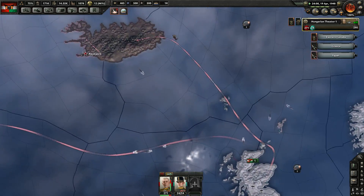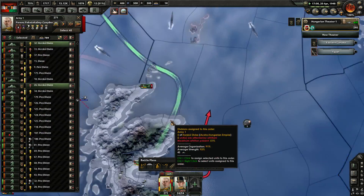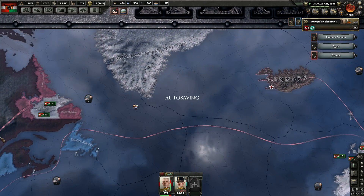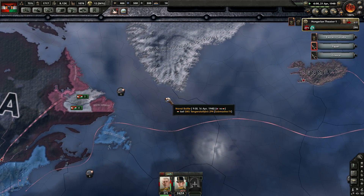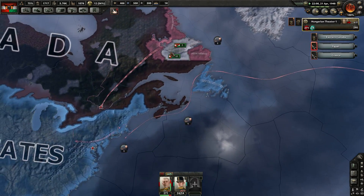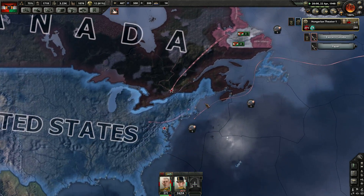These guys will just stay here and hold the canal. The Japanese can do whatever they're going to do. We should have some guys on the way up — these five are nearly in the port, they'll jump on the boats and head directly to Iceland. We're losing submarines to American planes, but that's okay. These guys have been given orders to go zigzagging all over the countryside.